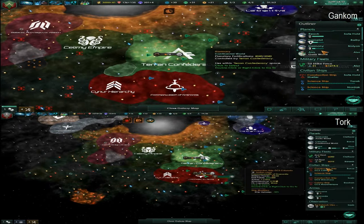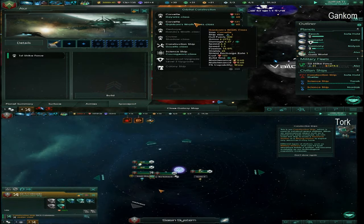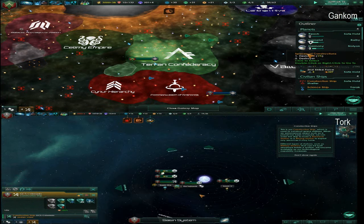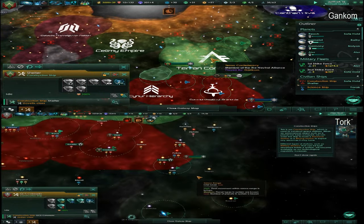Because if we can get them into an alliance, we pretty much control the entire south of the map, almost. Construction ship. I'm actually going to — also, for the people watching me here on Ayer, this is going to be a straight-up just exploration fleet that will do nothing but wander around.